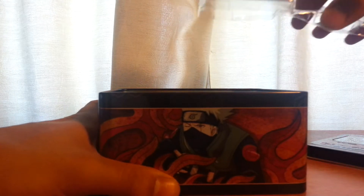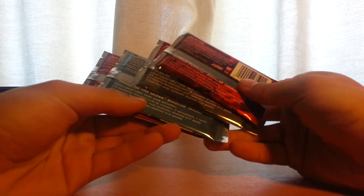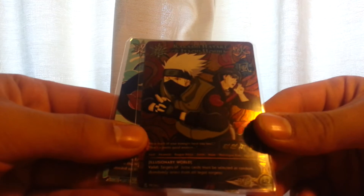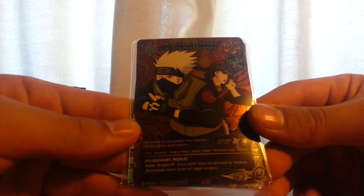What do we have here? Take the whole thing out. We have four boosters: Broken Promise, Will of Fire, Fangs of the Snake, and Fangs of the Snake. Yes, there are some other cards too — the Kakashi Hatake and Itachi Uchiha card.